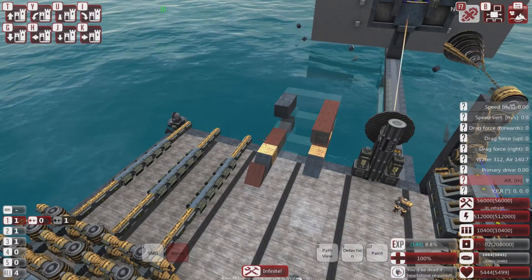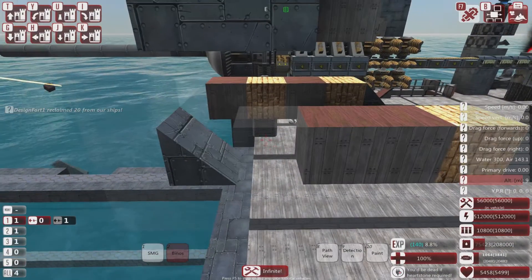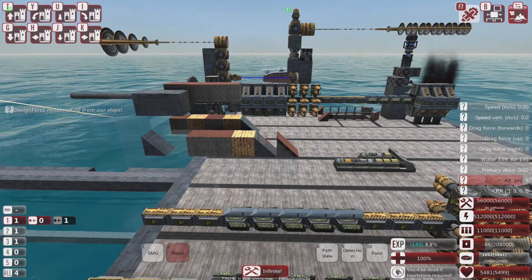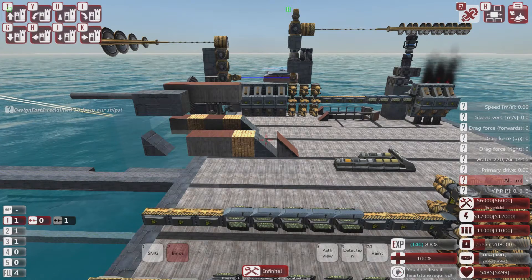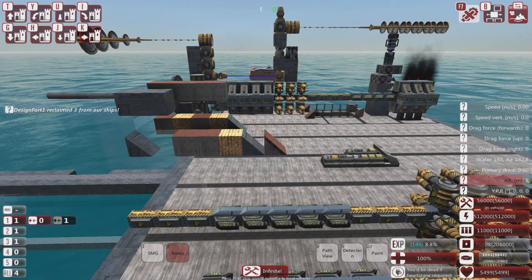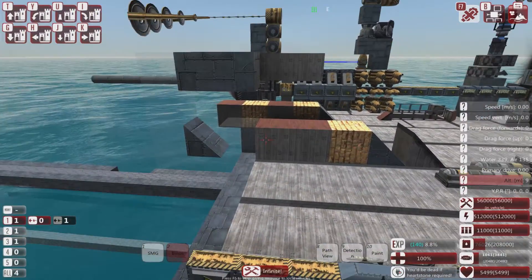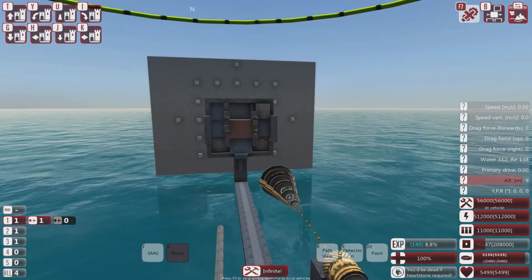Basically none of these armor configurations really stood up much against a laser. I liked this particular one partially because of the air gap — the metal at front and rear stops HE and normal shells, while the stone and wood protects against EMP and adds a lot of health. I think it could be improved by adding another stone block at the rear, but resource-wise it was fairly good.